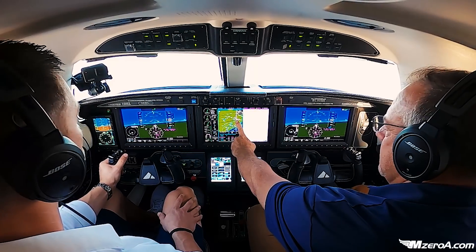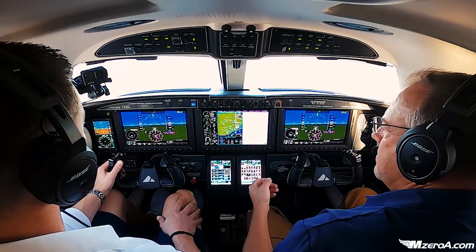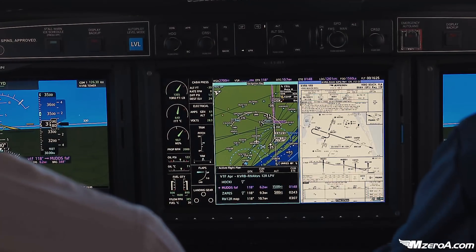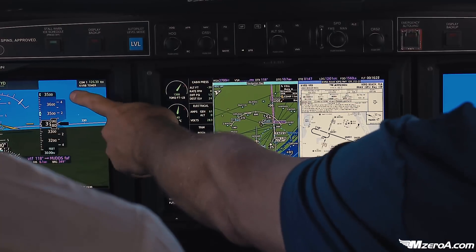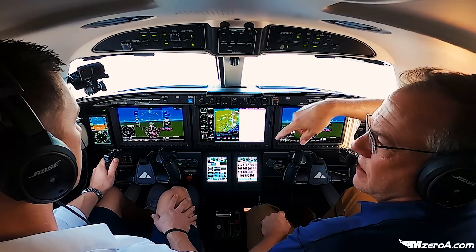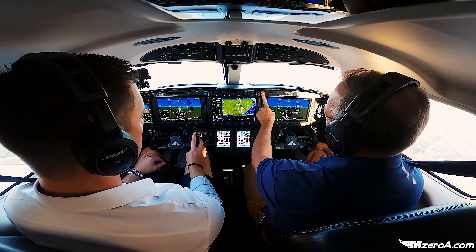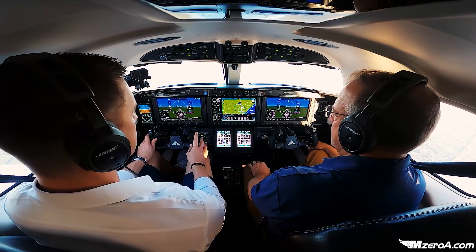Once it gets to MUDS or the final approach fix, it will then slow up about five miles out. You'll see the throttle move back. It'll slow up and it'll target 140 in the box. If it doesn't get to 1500 on the assigned chart and 140 at the same time, it'll do a left-hand 360 at the fix until it gets stable. So it tries to stabilize the whole thing. So when you're ready, you can just reach up, lift that, push it, hold it until the screen changes.